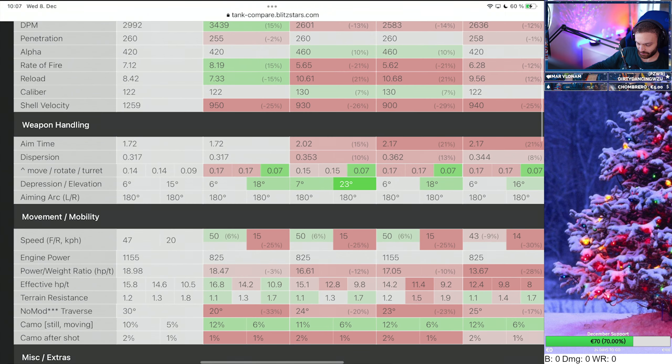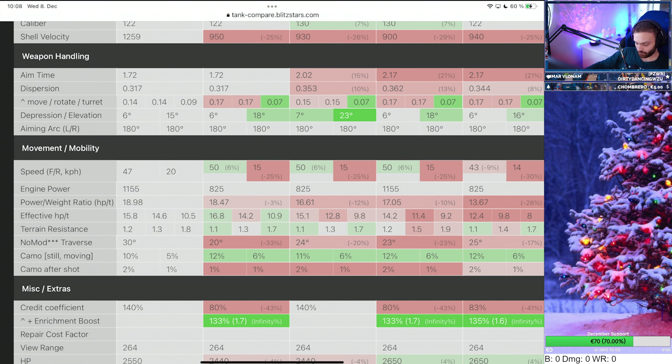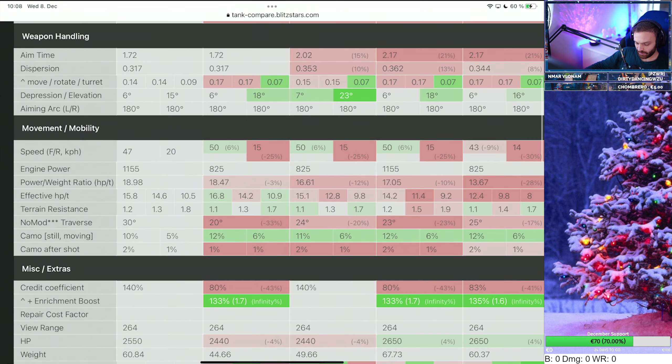Gun depression is 6 degrees — standard Russian/Chinese heavy tank depression. When it comes to movement, this is where the tank truly shines — it's simply the best out of all of them. The mobility is what makes this tank fun and keeps me coming back to it. Top speed is 47 forward, and reverse speed is 20, which makes a real difference compared to the 15 and 14 of the other tanks.